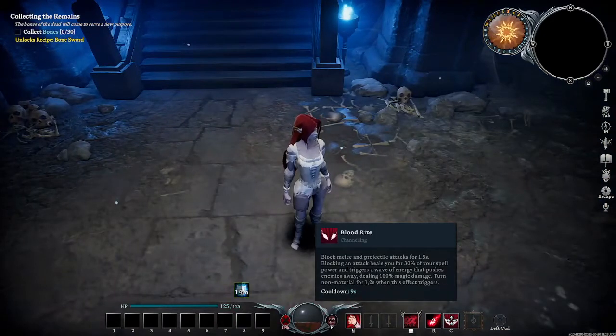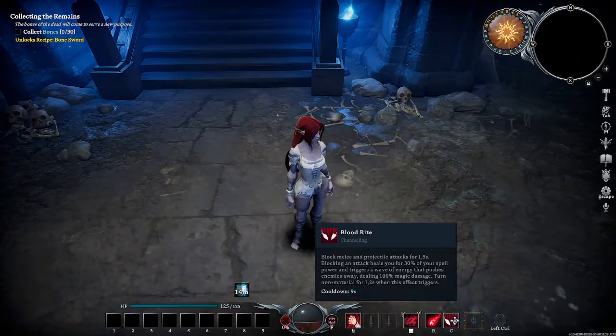C is going to be your blood ability right now — these are your basics. You're going to be able to change your R and C keys out with other abilities as you gain in power. With C, if you're about to get hit by a melee attack, you can actually block for 1.5 seconds, and then you're going to heal for 30% of your spell power and trigger a wave of energy that pushes enemies away. So it's going to knock back, keep you from taking damage, heal you a little, and do some damage to the enemy.